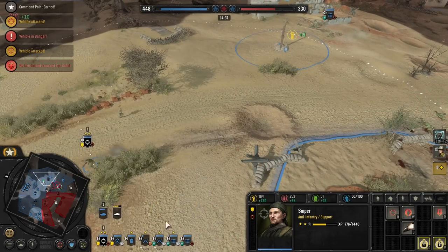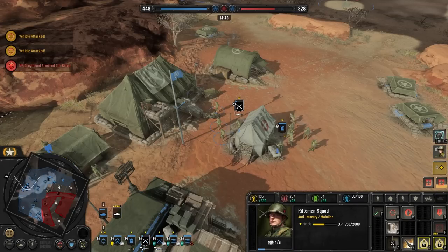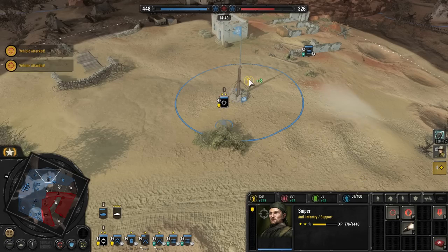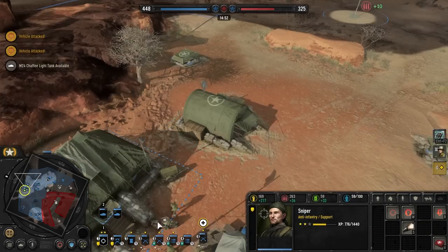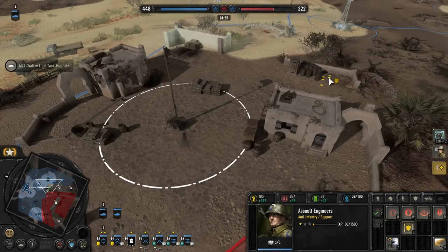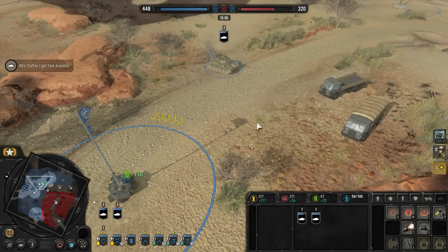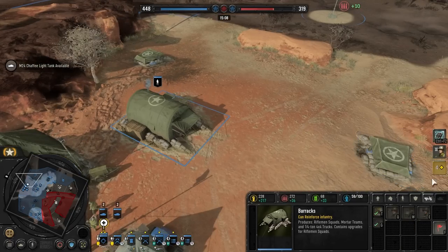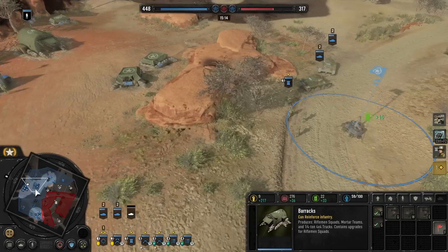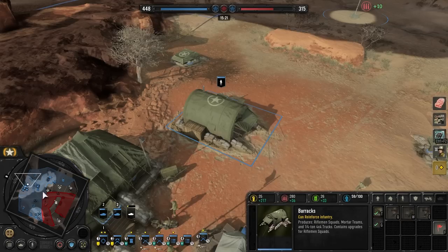Machine gun is covering the point, Chaffee light tank is here. We need to get some upgrades on the boys — sprint is really nice. Medkit, so we can provide medkits to different squads. We got most of the upgrades. Sustain burst with the flamethrowers. We have the double light tank, so if he has any big armor we should be able to 2v1 it. We're getting the tech that makes them cheaper — so let's try the dreaded triple tank. I have a ton of anti-infantry already, and that'll make my vehicles produce faster.